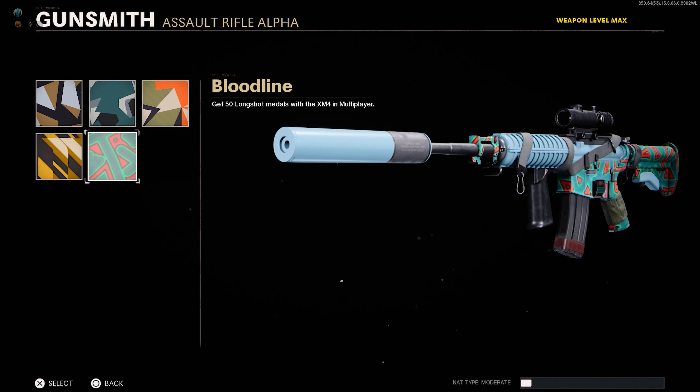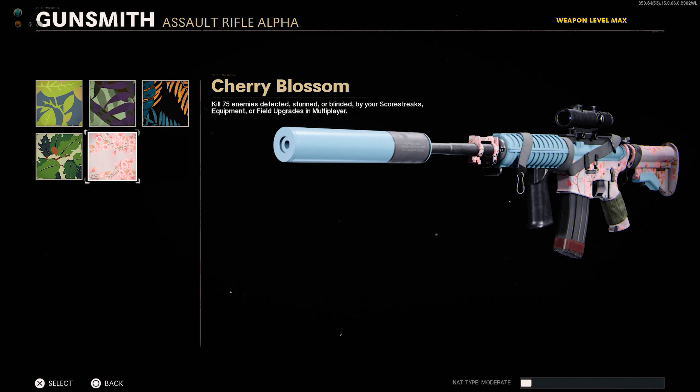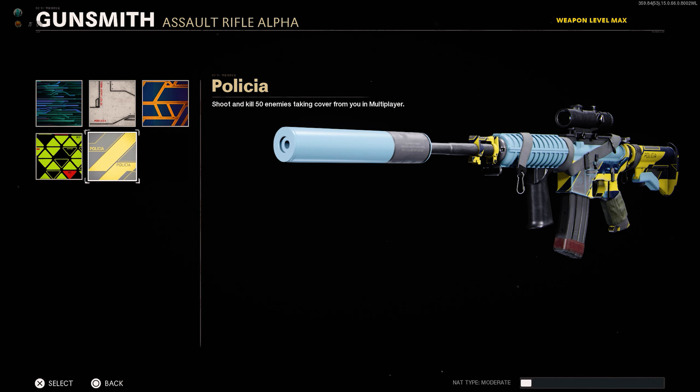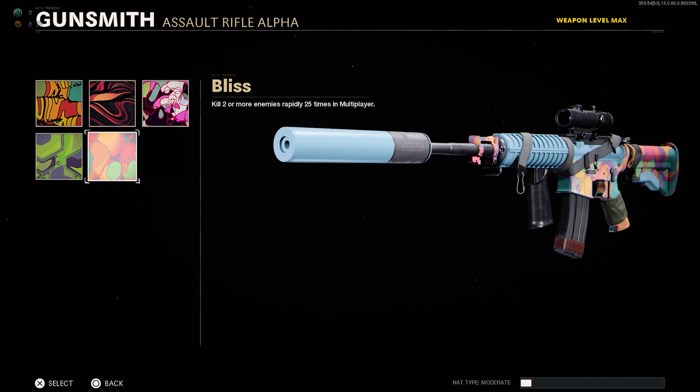At weapon level 20, Geometric requires you to get 50 long shots. At level 30, Flora requires 75 kills against enemies that are detected by your scorestreaks, equipment, or affected by your field upgrades. At weapon level 40, Science is 50 kills against enemies behind cover. Psychedelic is the last category, unlocked at level 50, and requires 25 double kills.